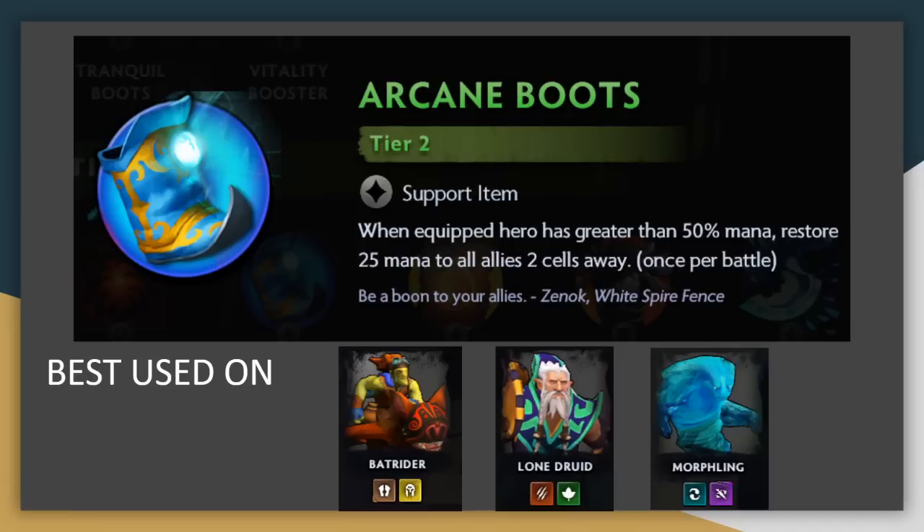Arcane Boots: similar to Bruch, casting more spells quickly is often a recipe for success. Since the radius on Arcane Boots was increased up to two cells away (it used to just be one cell away), it does have a little bit higher impact. But fights drag on for a long time, and getting one extra cast once per battle is not the most impactful thing. It's especially useful on units who have less than 100 max mana, so they hit that 50% threshold a little bit quicker. Some notable units with less than 100 mana are Batrider who only has 20, Lone Druid and Puck who have 60, and Morphling with 75 mana.